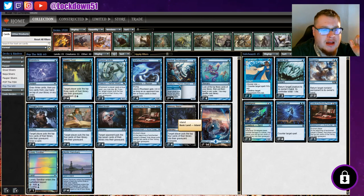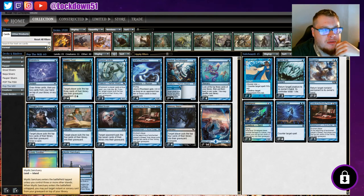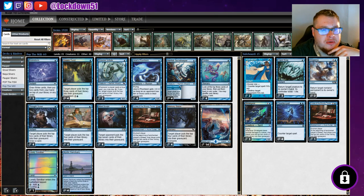For lands, we've got 14 basic Islands, one Sandbar just for cycling, and four Mystic Sanctuaries to start getting back our other spells. I may cut it down to three at some point, but I want at least three Mystic Sanctuaries to recover big spells like Mind Sculpt and Memory Sluice from the graveyard. We're playing with 19 lands total, and so far it's been working pretty well.